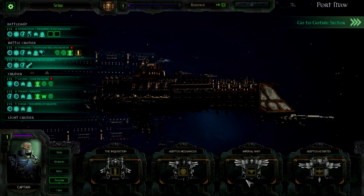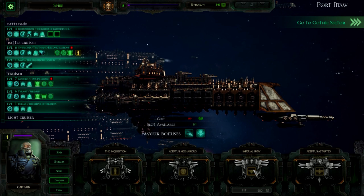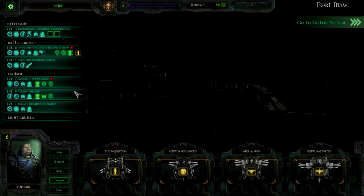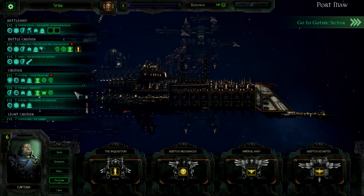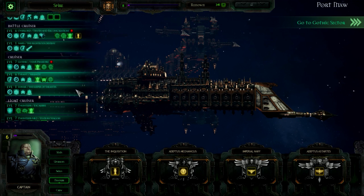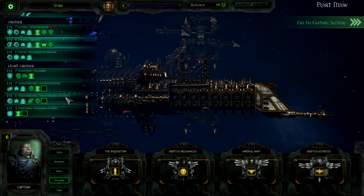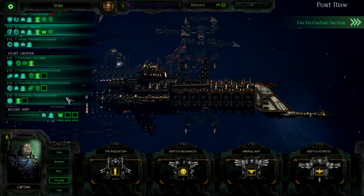Battlecruiser — I kind of want that, but that's 680. Look at that jump. And that one's 540. These things are huge — that's in the thousands. We only have like a few more turns left, so I don't see that happening. However, we could go down to these cruisers or even some of these light cruisers and update them, just to give them a bit of an edge.